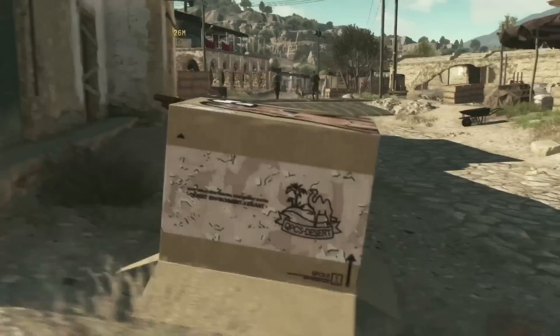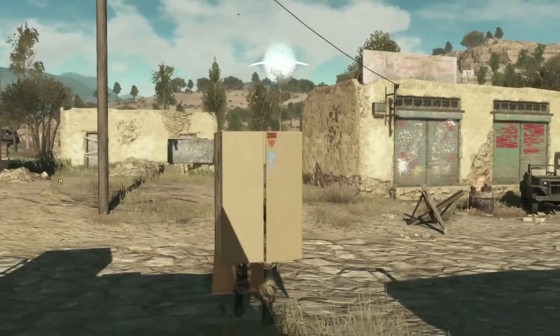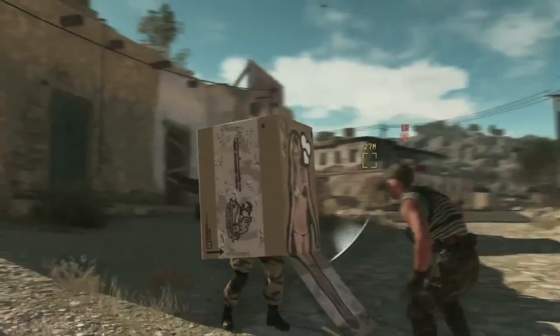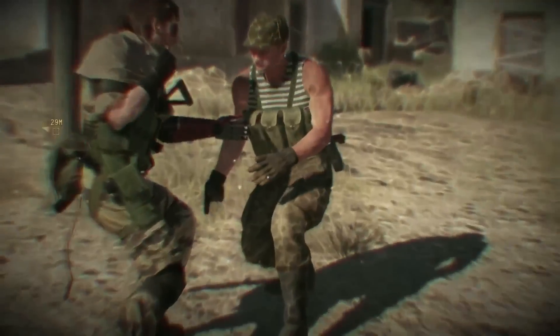And it doesn't stop there. There are also other pictures you can place on the box. For example, we're in a similar situation now, but rather than saluting, the soldiers come running. I wonder why. Well, that explains it. Let's go ahead and take care of him while he's still distracted.